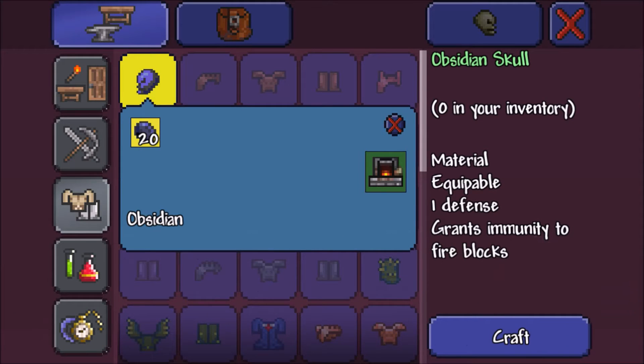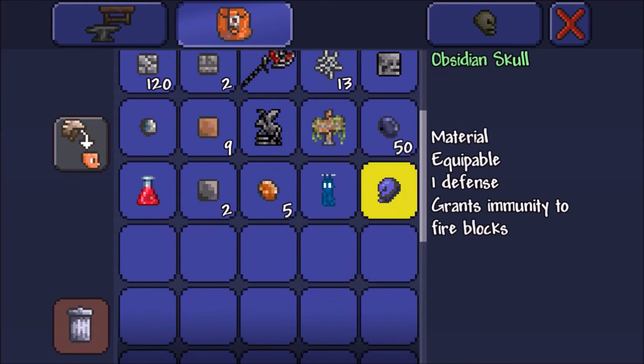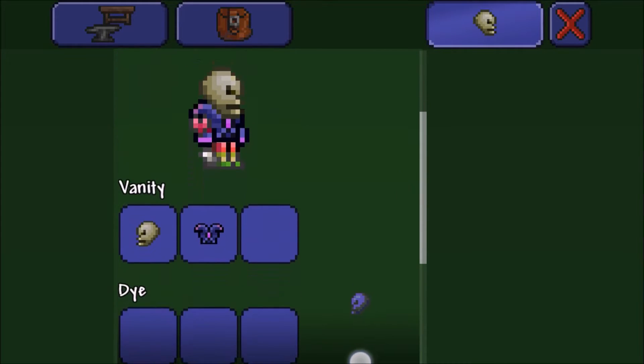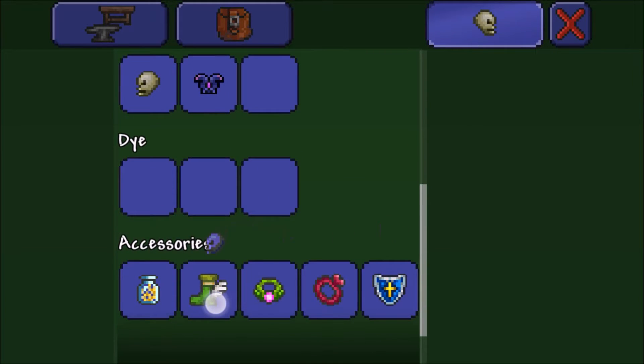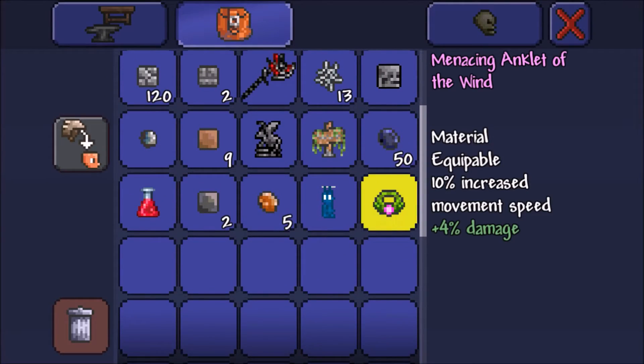The obsidian skull will grant immunity to fire blocks — definitely handy for going down there. We don't need any extra movement speed accessories right now so we'll just take that off.